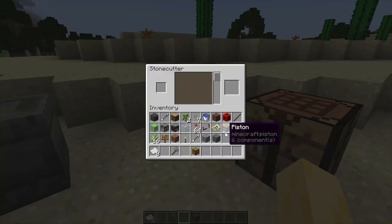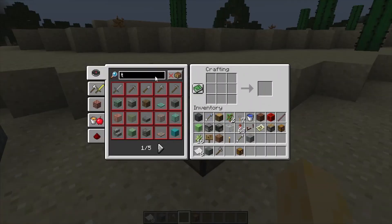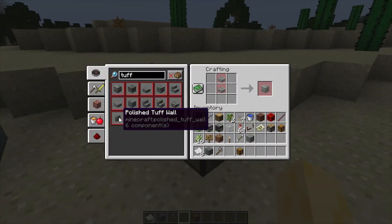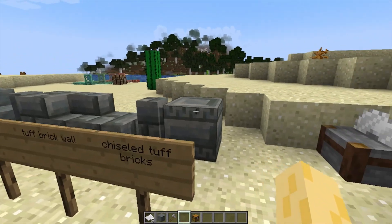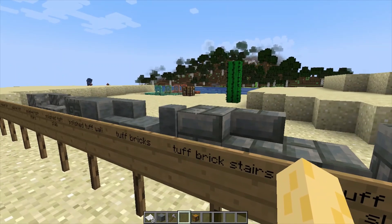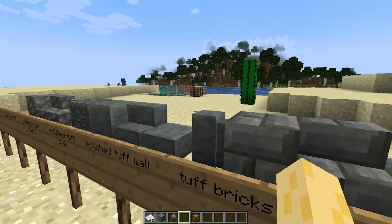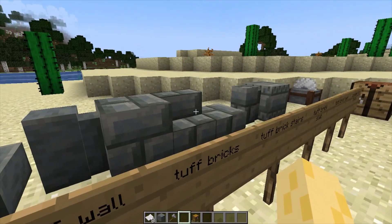Anyway, you can use your stonecutter to make them, just like you can with every other thing on the stonecutter like stone, or you could use your crafting table and you got all the recipes right here. A lot more things you can use to build. It's kind of nice because if you're mining deep underground you'll usually get a good amount of tuff and it just feels really useless — but it's not useless anymore because now you got all these cool new things to build with it.